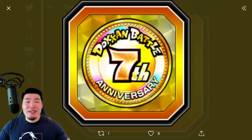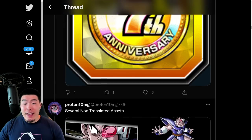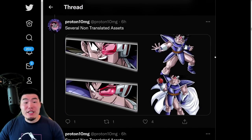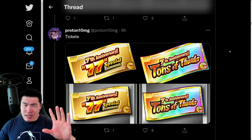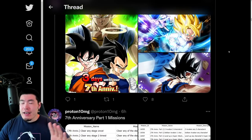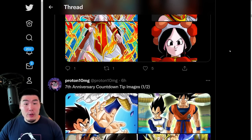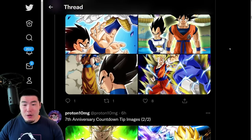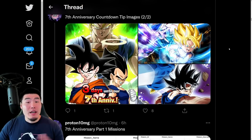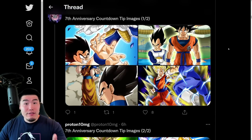We also have previous anniversary units and special units and things of that nature. After that, we have a bunch of non-translated assets. I believe that does it for all of the 7th anniversary stuff — it's basically just the countdown-related things. If you're wondering where the Dual Doh Confess LRs are or anything like that, they're coming in a separate data download. This is just the countdown stuff.